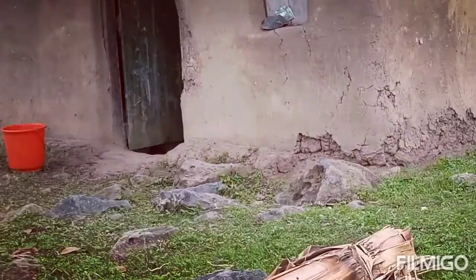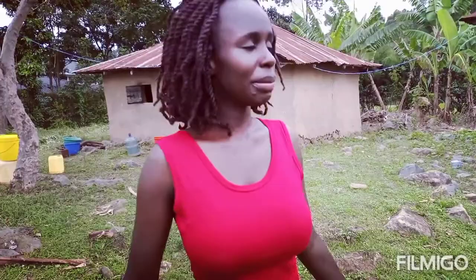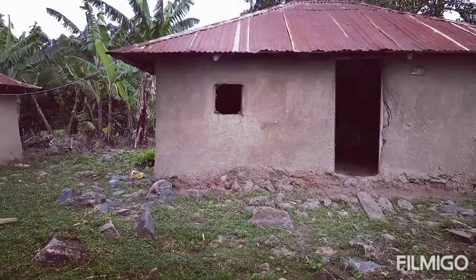So this is how the Luo used to build. If you had two wives it could be just the first house and the second house on the left. But because there were three wives, that is why we have the one in the middle, the one on the left, and the one on the right.